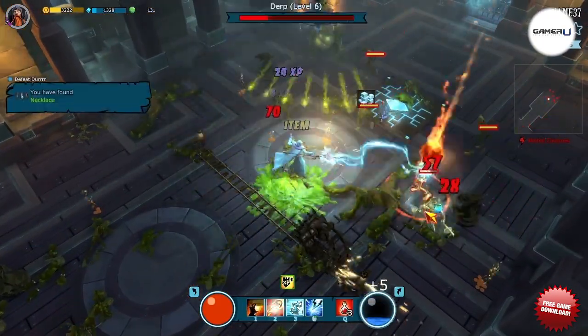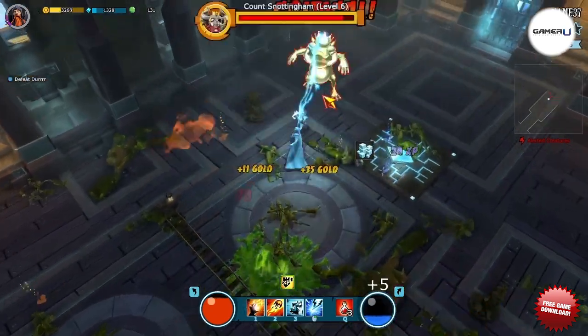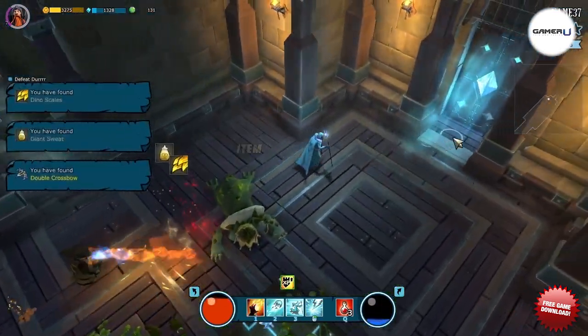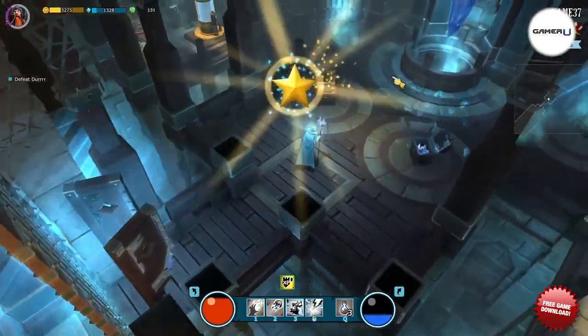Both of these burst mage builds require having storm armor in your arsenal, which keeps you healthy through any damage and makes the enemy constantly weaker to your flames. It really depends on how you like to play when it comes to the mage, because either way you're going to be unloading an ungodly amount of damage.